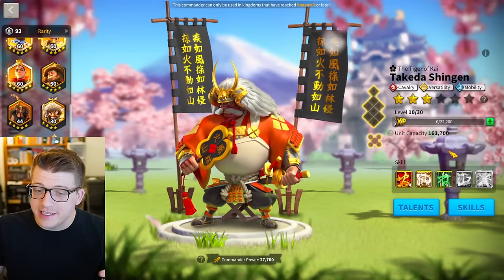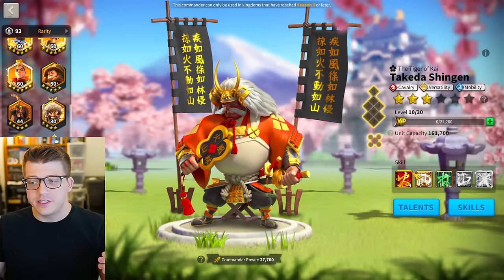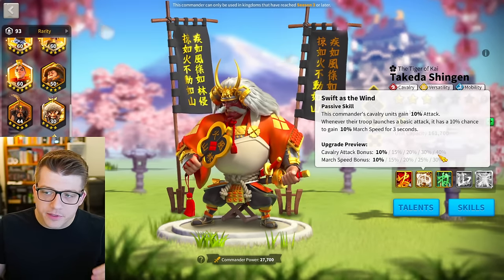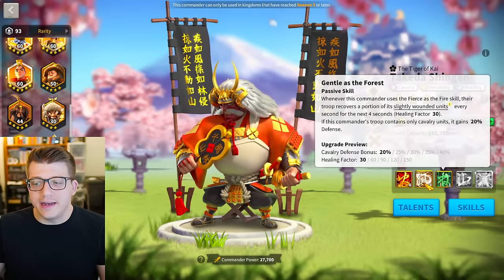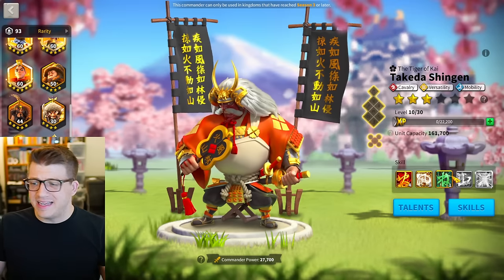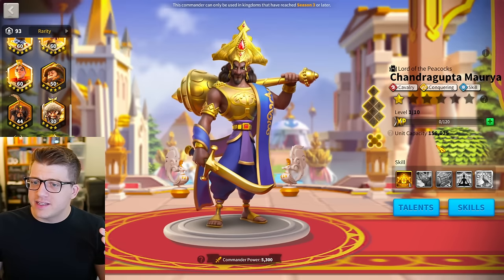Takeda's best synergy is with Attila, so you're probably not going to invest in him unless you have Attila — in which case you'll probably expertise both. That could change if we see a cavalry commander with smite damage, giving Takeda another potential pairing. In that case, 5551 would be the minimum. The third and second skills give you 40% cavalry attack and 40% cavalry defense plus a healing factor of 600 per cast, which is quite nice. The stats on Takeda are just so good. Most people shouldn't really be investing in him, but technically 5551 would be minimum.